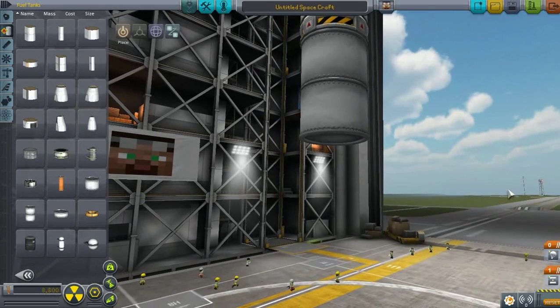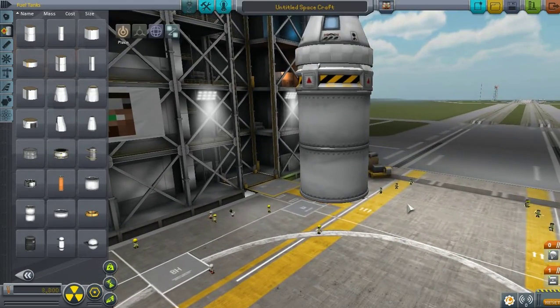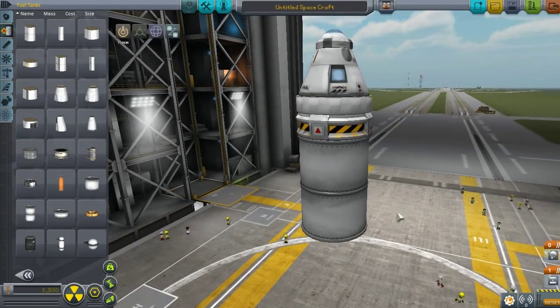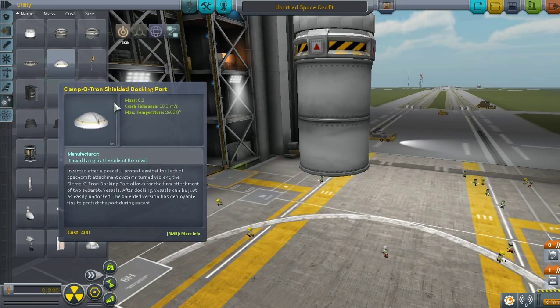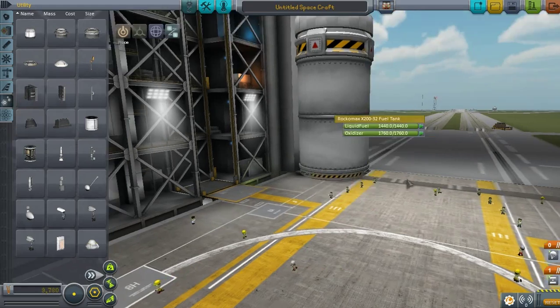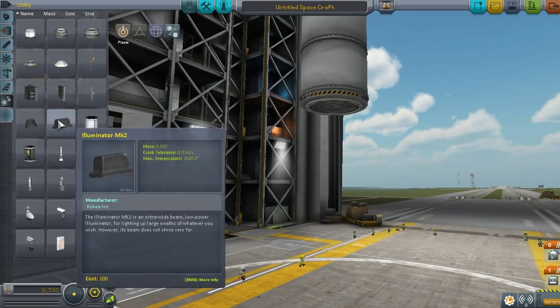Okay, so we're gonna do it Apollo-style. If you don't know, Apollo missions — the ones that brought people to the moon — they had two main parts. One was staying at orbit, and the second part was coming down to the moon, then coming back up to the orbit, getting together with the second part, and they were both happy going back to Earth. Like that. And that's basically what I'm trying to do right now.